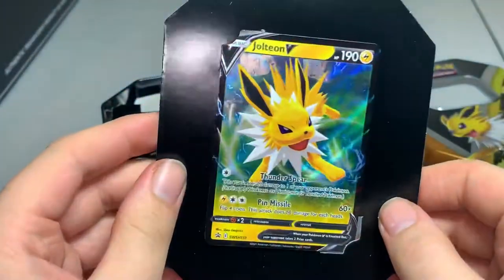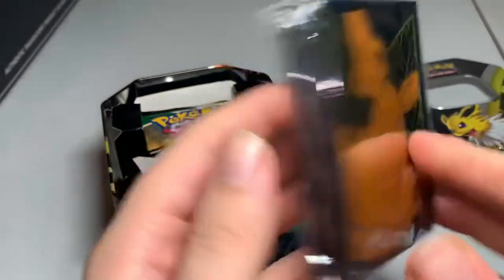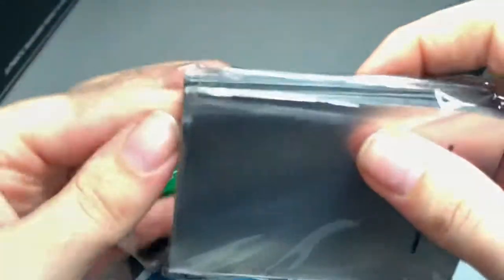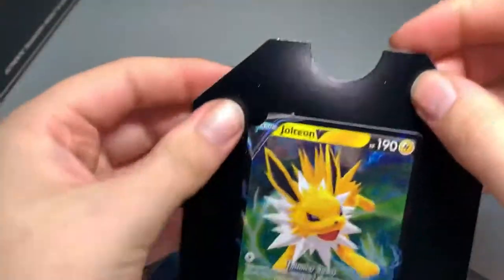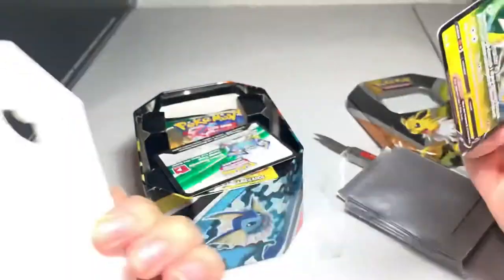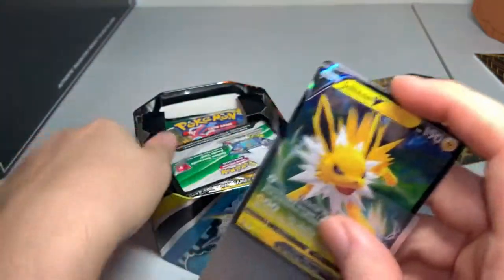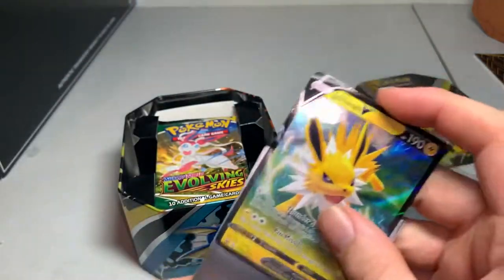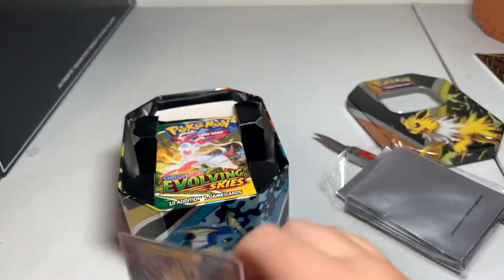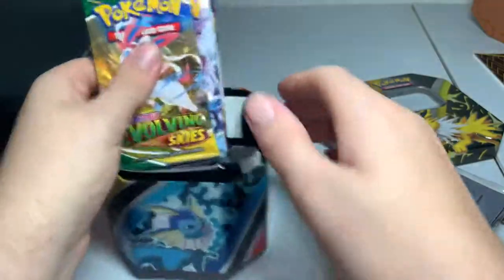Everything now is cardboard. So here we have our Jolteon. I should have some sleeves at the ready — let me get these Eevee ones so I can go ahead and sleeve it up. So you have this nice Jolteon. I haven't opened up a tin in forever. I remember there being two layers of plastic to hold up your promo card and everything — and now it's all cardboard. They're environmentally friendlier, that's for sure.